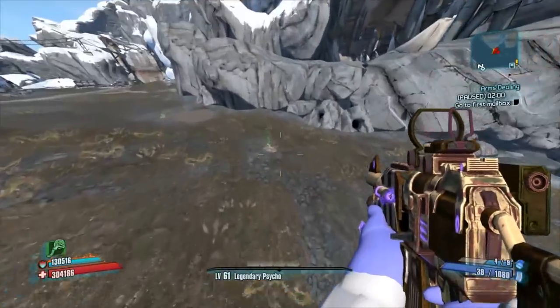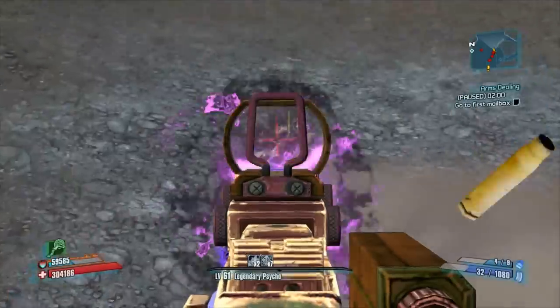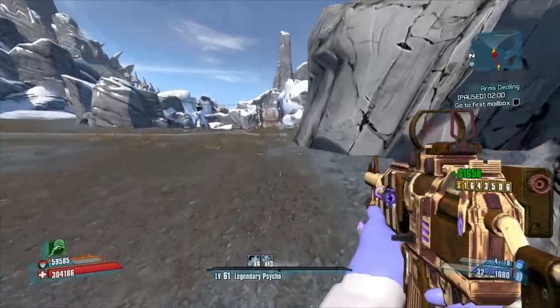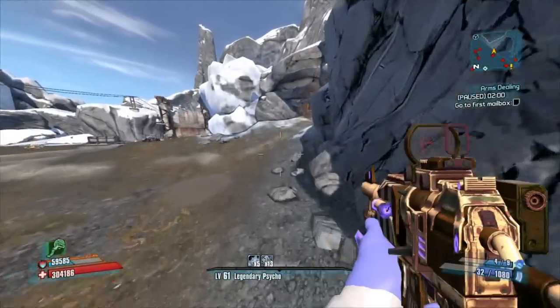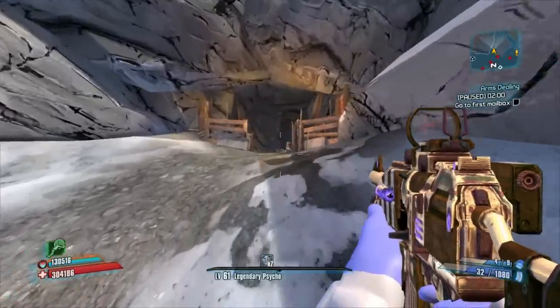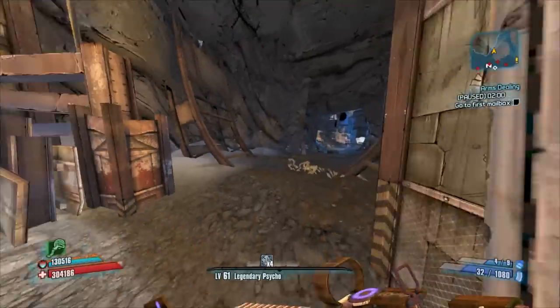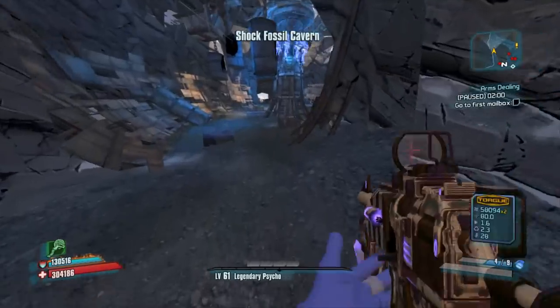But first, let's get the boring stuff out of the way. The holographic sights on pistols have been aligned a little bit better now. The summoning of Deathtrap with Sharing is Caring no longer doubles the health penalty of turtle shields, which means you can now actually use a Hoplite or a Fabled Tortoise and you won't gib yourself.